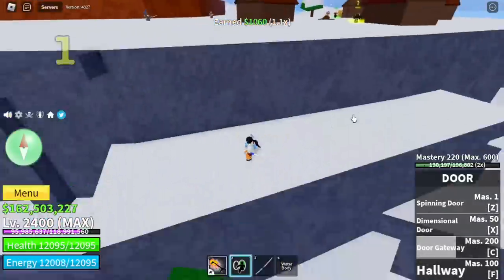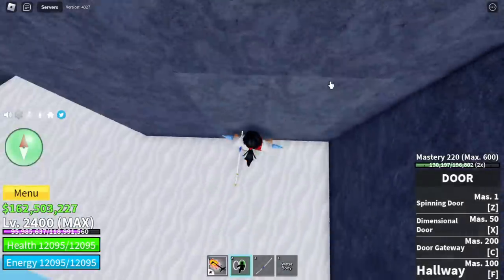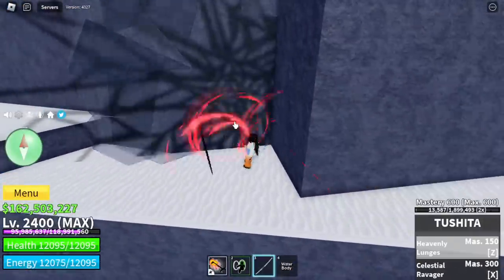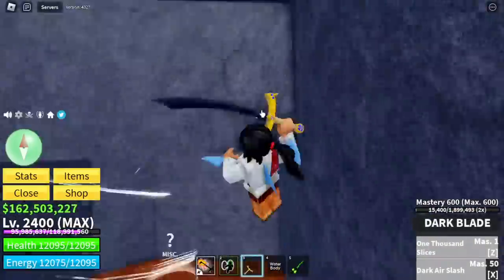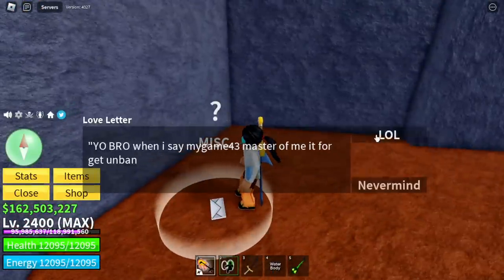The first one is located here in the snow village. You can find a rectangle door here. You can only enter if you have a dark blade. I've tried using Death Step, Tushita, or even Soul Guitar to no avail. You can only use your Z skill, dark blade, to open it. There you go, our first love letter.